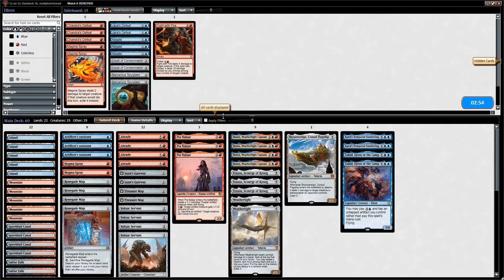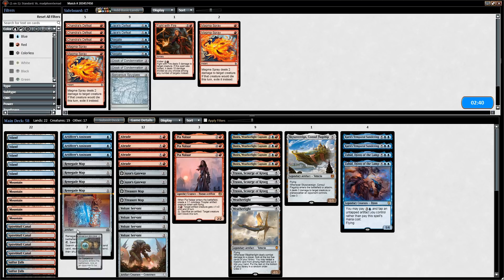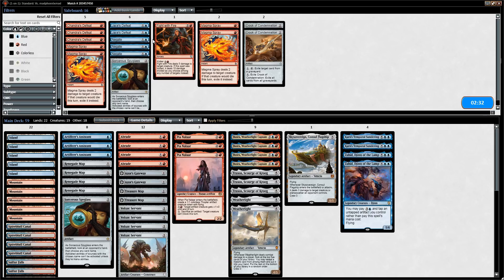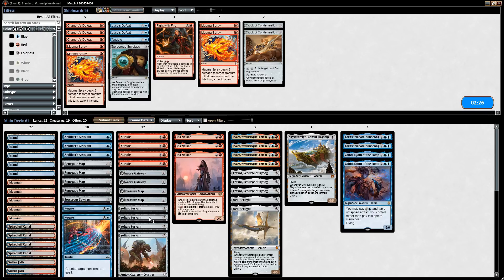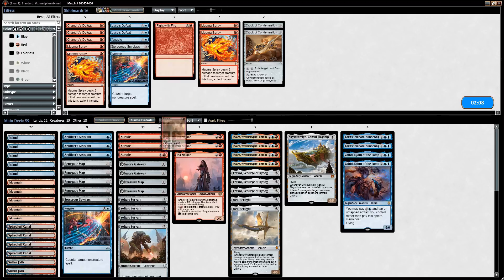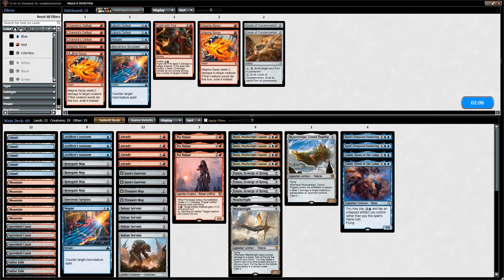On to game two against mono black. Didn't see a ton I want to sideboard in — Magma Spray seems kind of bad. Maybe a Sorcerous Spyglass to name Arguel's Bloodfast or Walking Ballista. I'll bring in two Negates and then maybe shave an Abrade, since there's not a ton of creatures we need to kill — we plan on winning in the air. I'll bring in a Negate anyways over the Abrade.